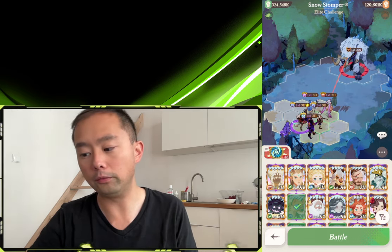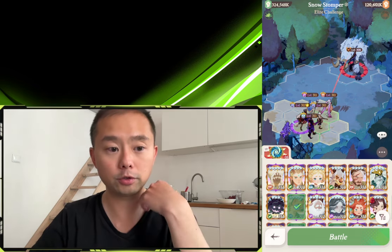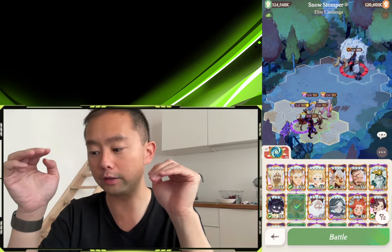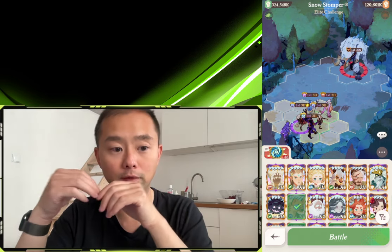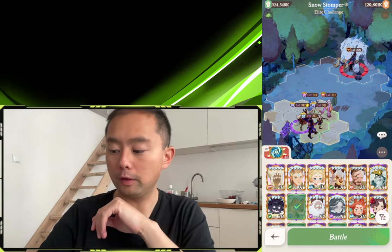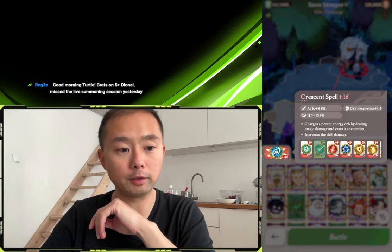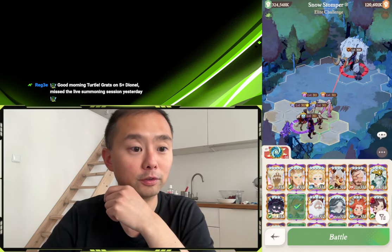The team that I believe is the best, that I personally tried and achieved a high score with, was with this really spicy Cassidy-Floribel-Odie comp, along with Merrily for more DPS. The idea here is that you're running the Crescent spell to create 100% uptime on the Magic Defense shred.